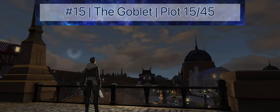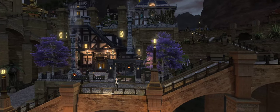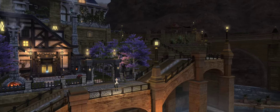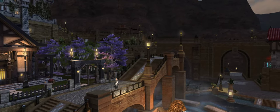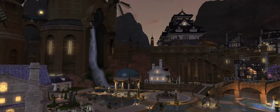Returning to Ul'dah, number 15 on this list is Plot 15 in The Goblet. Although it only houses a small home, Plot 15 takes the utilization of the public square that Plot 20 had and elevates it — both figuratively and literally. Plot 15 perfects the balance between privacy and neighborhood engagement, allowing you to interact with the public space and your neighbors without your front door opening into the side of their house.